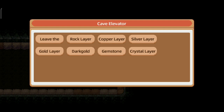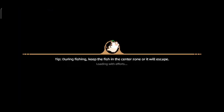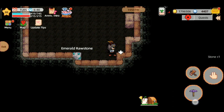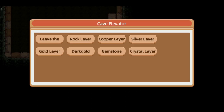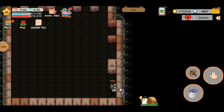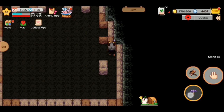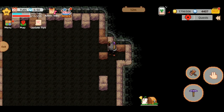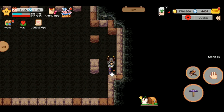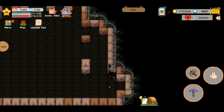Di bagian ensignman ini saya sudah di crystal layer. Teman-teman mungkin sudah di gold atau lebih dari gold. Di bagian situ kemungkinan kalian merasa sulit mendapatkan batu - seperti saya disini, harus ketuk banyak sekali baru dapat satu batu. Jadi kalian kembali saja ke rock layer. Disini tinggal ketuk langsung dapat batu, karena sangat gampang mendapatkan batu. Tips saya: klik acid lalu kembali ke rock layer - disini banyak sekali batunya, semuanya batu!